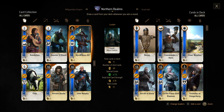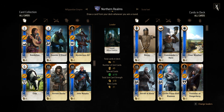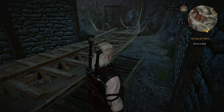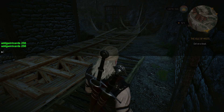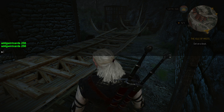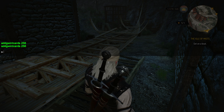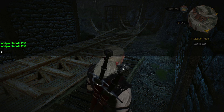Okay, there you go — I've got two of them now. The command is: addgwintcards, spelled a-d-d-g-w-i-n-t-c-a-r-d-s, dash 258. You can run it as many times as you want.